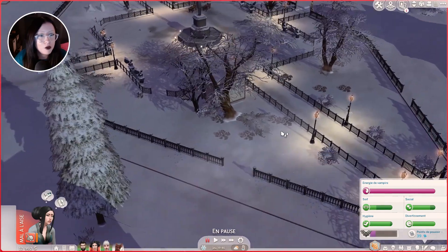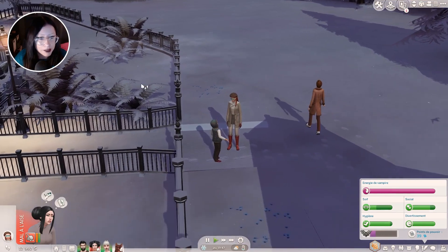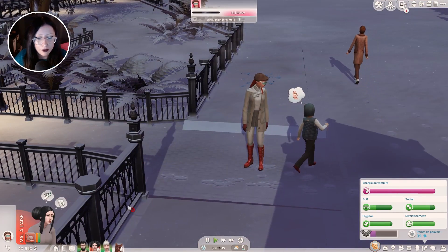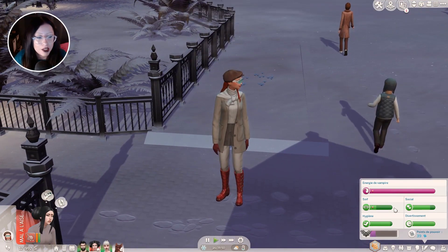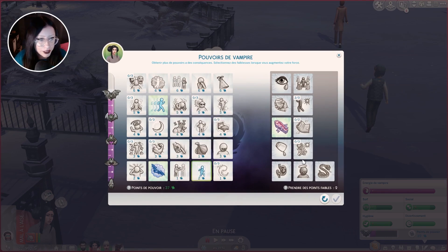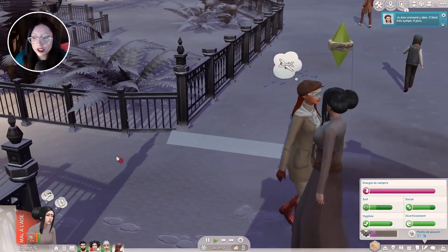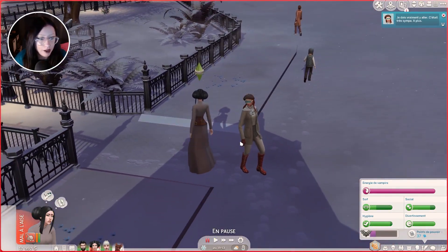Est-ce qu'il n'y aurait pas un humain dehors pour Hulda avant qu'on parte ? Il y en a un ici. On va lui faire boire une grande quantité de plasma, puisqu'Armand devra sortir avec nous pour entrer chez les gens. On peut aussi y aller avec Hulda — on va lui prendre le trait Sifflement et Aura de mort-vivant. Comme ça, elle pourra aussi s'incruster chez les gens, et on ne sera pas obligé de venir tout le temps avec Armand.